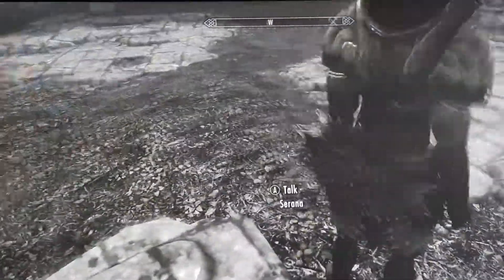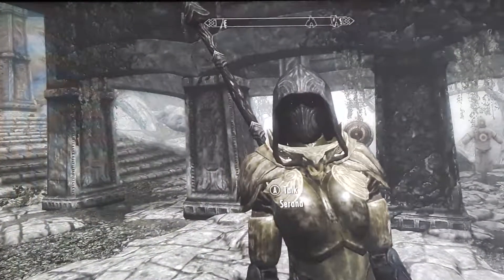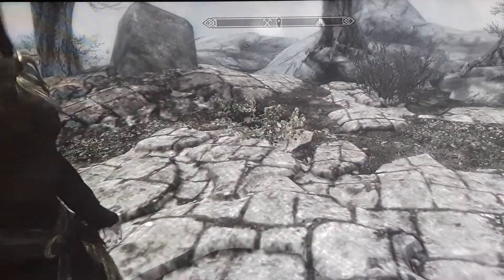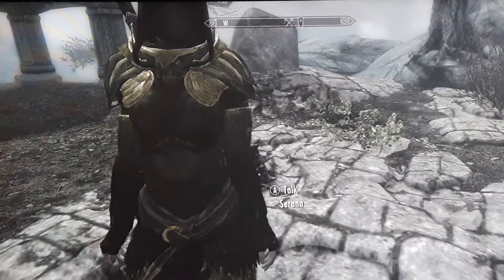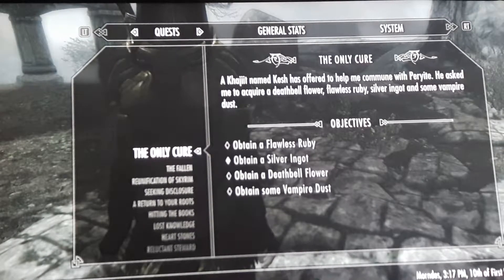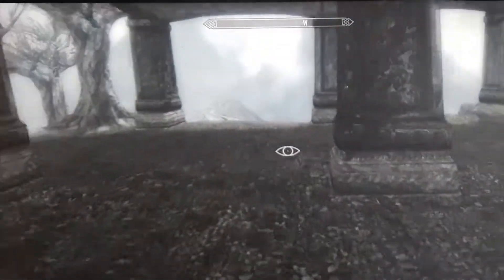The weapon she's using is called Volendrung. It's the Daedric gift from Malacath and you get that by doing the Cursed Tribe mission. Now I'm going to go and do a mission called The Only Cure — I'm on my way to get Spellbreaker, a Dwarven shield that basically blocks all spells and even dragon fire.